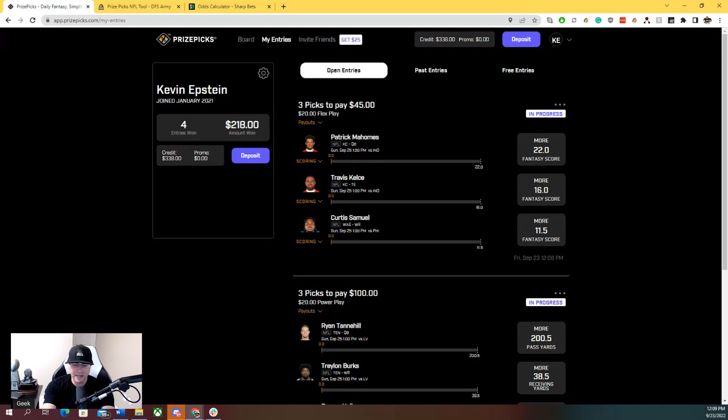To recap: we've got the Tannehill-Burks combination parlay, the Mahomes-Travis Kelce combination parlay, Curtis Samuel over 11.5 fantasy score, Breece Hall over 27.5 yards, Michael Carter over 35.5 rushing yards — all positive EV plays — and Baker Mayfield over 10.5 rushing yards. That's NFL Week 3 PrizePicks props. Go crush it, sign up with promo code DFS Army for a free month of VIP.